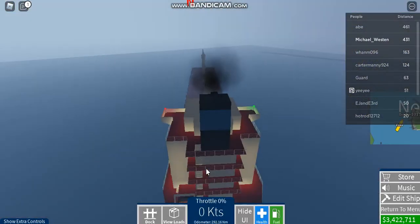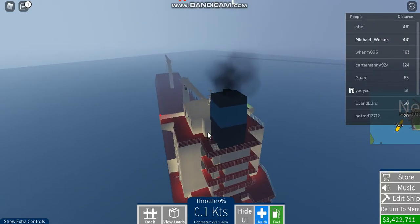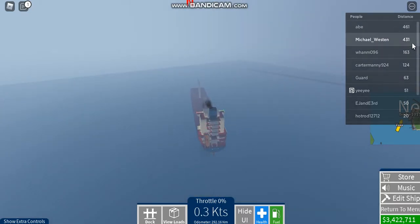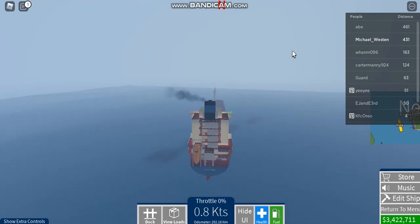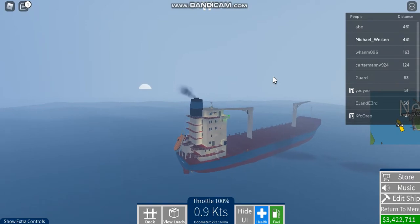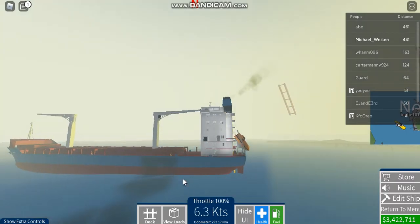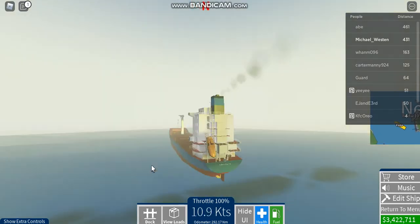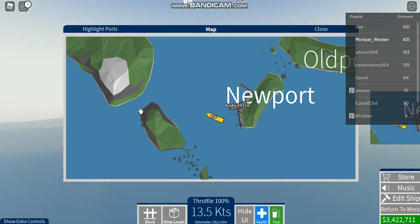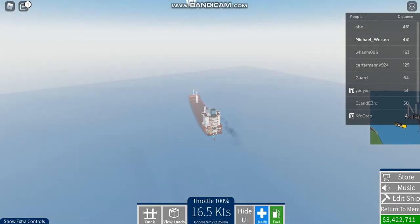Let's get out there and explore the waves. By the way, I have 31,341 distance, and I have 3,422,711 dollars currently. And by the way, if I have cargo, it's gonna lower the ship — up to about where the waterline is, about to the blue line. I'll see you guys in a sec when I hit some good waves.